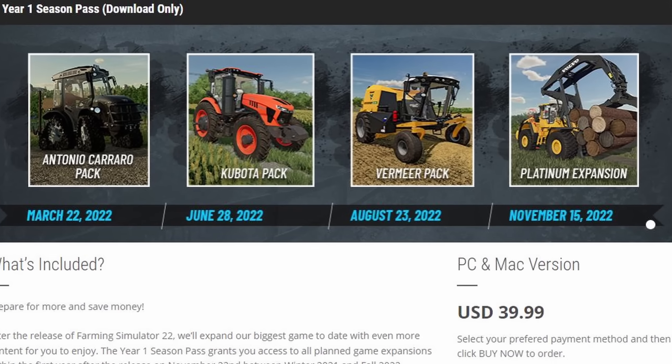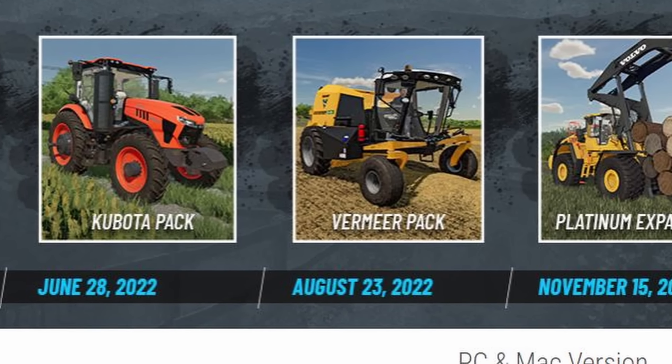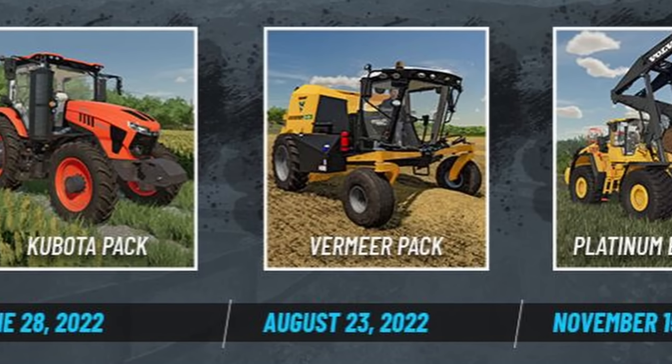The Vermeer DLC is $7.99, unless you get it before August 22nd, then it's only $6.99. If you are a Year One Season Pass purchaser, you're going to get this one for free. This is part three of the DLC in the Year One Season Pass — originally four, now technically five things are part of that pass.